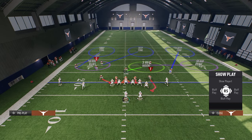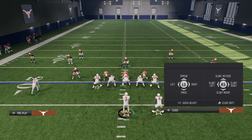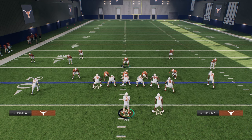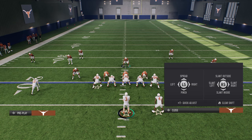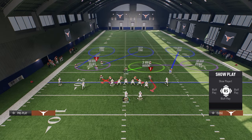The way we're going to set this defense up is we are going to shift our defense away from the running back, and we're going to crash outside or slant outside. So you're going to shift to the opposite side of the running back, crash or slant outside, and just stand right here.